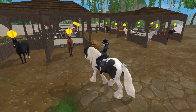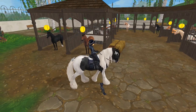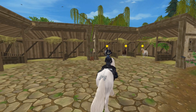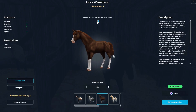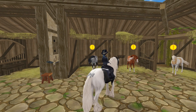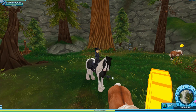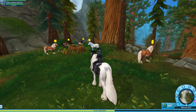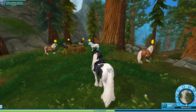The English Thoroughbreds are officially at Silverglade Vineyard, as well as the Lusitanos. And I do believe I see quite a bit of space for future releases. Crescent Moon Village is very empty, but pretty much all the Generation 3 Jorvik Warmbloods are here — so this is where you can buy them. All the Jorvik Wild Horses are now only available in Redwood Point — I don't believe they're available in Valedale anymore. It kind of makes sense, but it was nice having them in Valedale before.